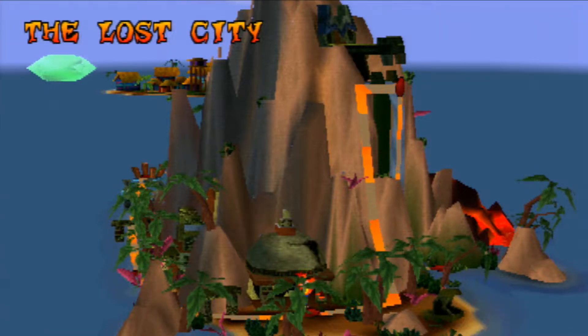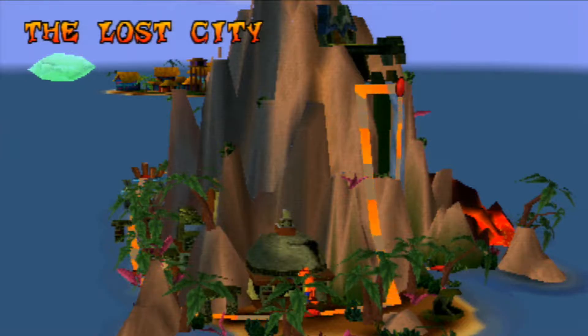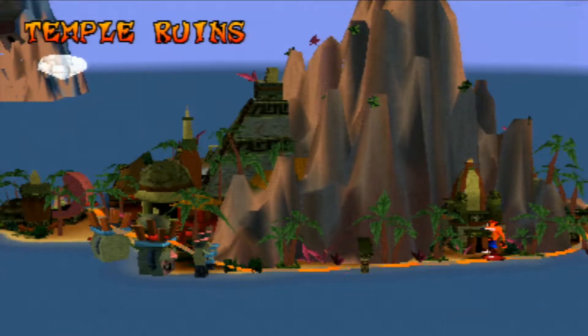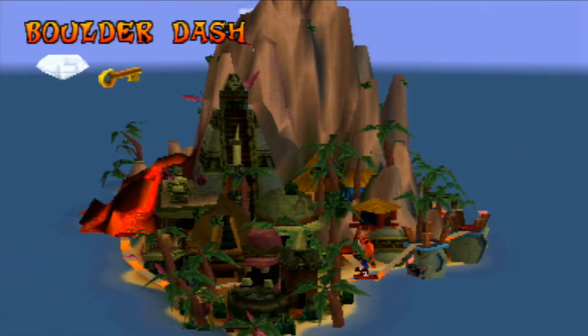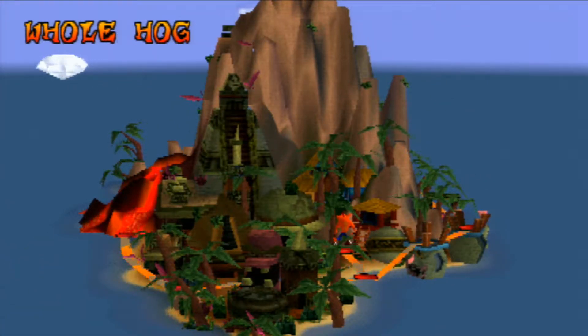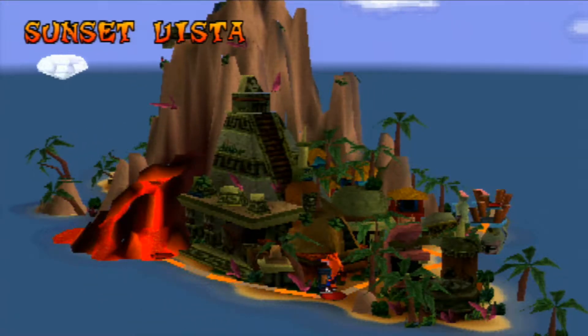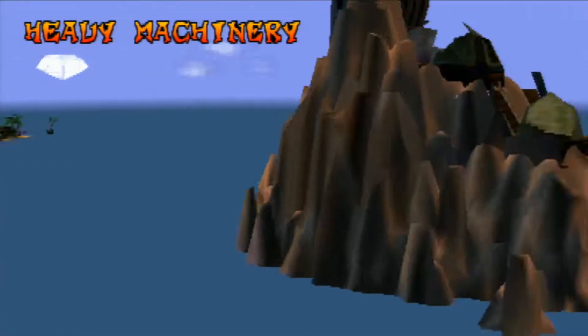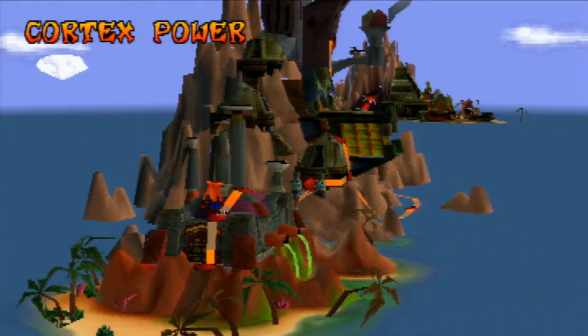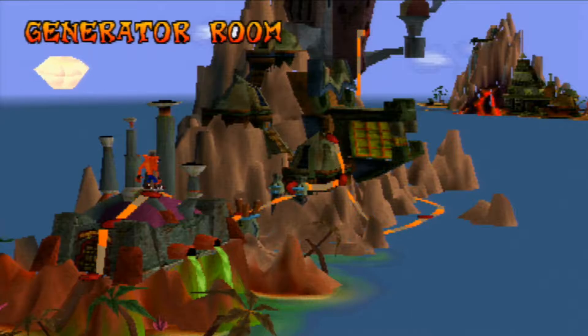Before we end it off, I'm going to go one final bout through this and just say what I feel about all these levels. Insanity Beach: easy, good first level. Jungle Rollers: fun. Great Gate: eh. Boulders: I like it. Upstream: I like it. Papu: of course, all the bosses. Rolling Stones: yeah, I like that one too. Hog Wild: took me a while but I like it. Native Fortress: eh, I don't really like the Gate ones that much. Up the Creek: I like it. Ripper Roo and Koala Khan: I don't know, just eh. Lost City: you can go fuck yourself.